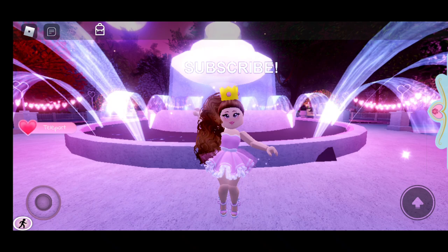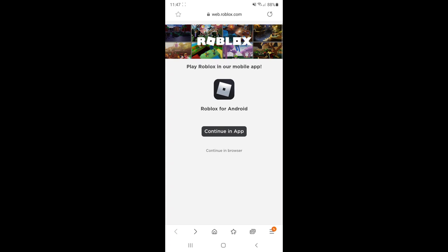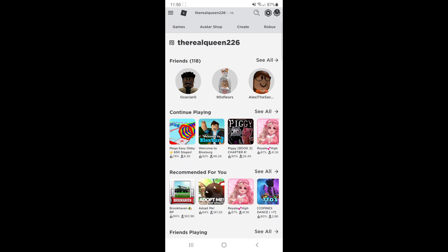Without further ado, let's get right into this video kings and queens. The first step is to go into Google, Safari, whatever you have, and search up roblox.com in the search bar. Then after you're here, you're going to press continue in browser on the bottom.